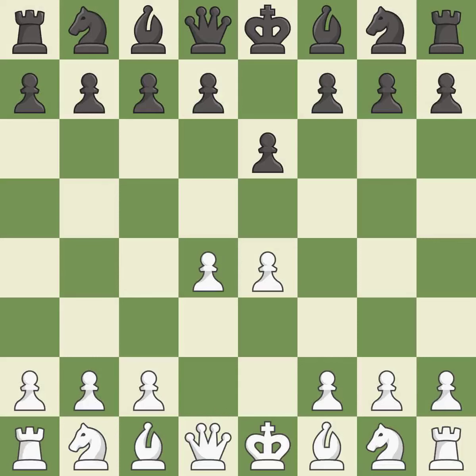d4 grabs full control of the center and opens up the dark-squared bishop. d5 is a counter-attack in the center that threatens the e4 pawn. nc3 defends the e4 pawn and pressures the d5 pawn. dxe4 opens up the center, captures the e4 pawn and allows the queen to attack the d4 pawn.